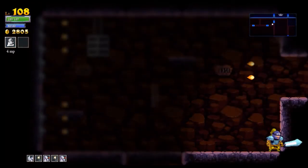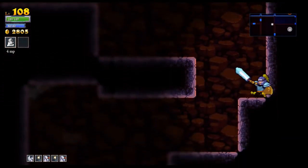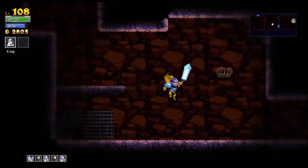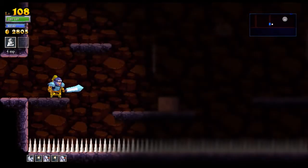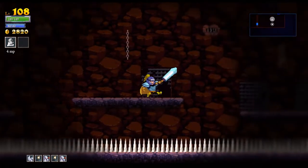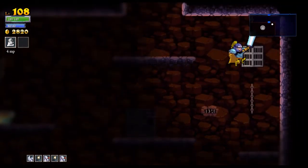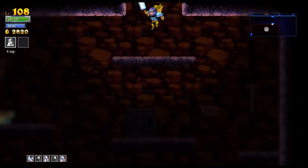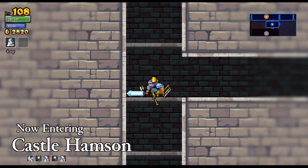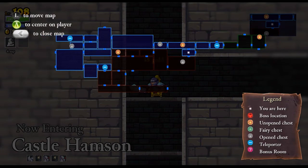I remembered this room — with those wall turrets. They always get to me by surprise. This is the room with the fairy chest where we killed all the enemies already, but there's still some furniture. I'll break that furniture, and then I guess this is just going to be back up into the castle. Where did I miss more of the dungeon? Down there — I'm going to head down there.